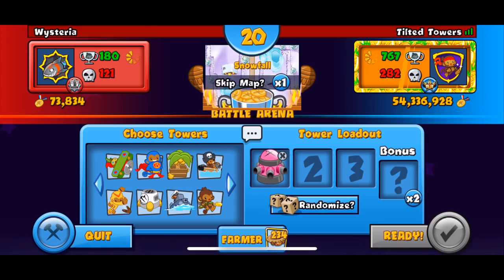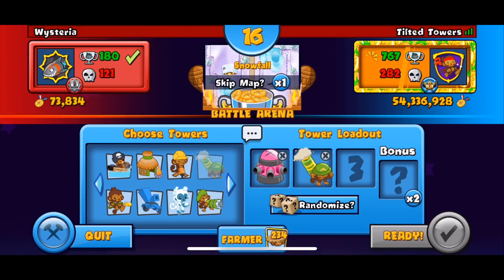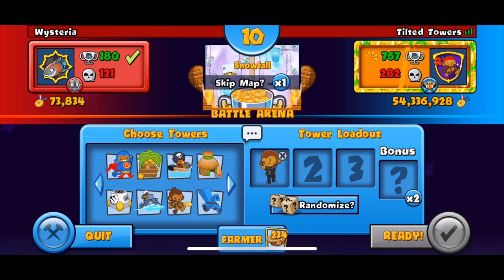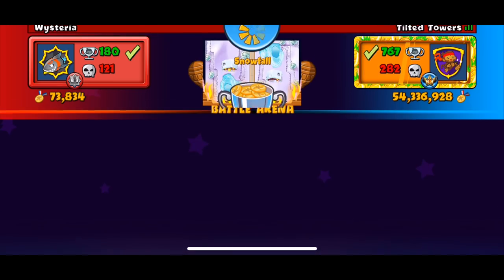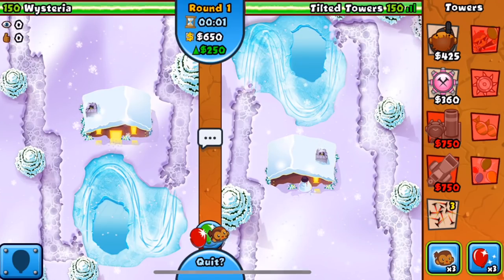This is actually my first game today — well, I lied, I played one game before this — but this is my first game with this strat. So we're gonna see how it goes. I can never find the Cobra. This is actually a pretty good map as well, Snowfall. I'm pretty happy with this map. I cannot find these freaking towers because I just never use the Cobra strat, but we're gonna refrain from using our force of course.